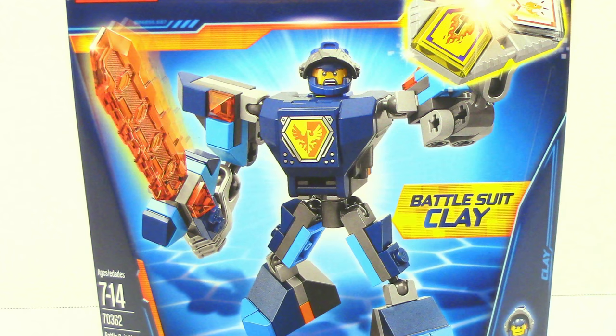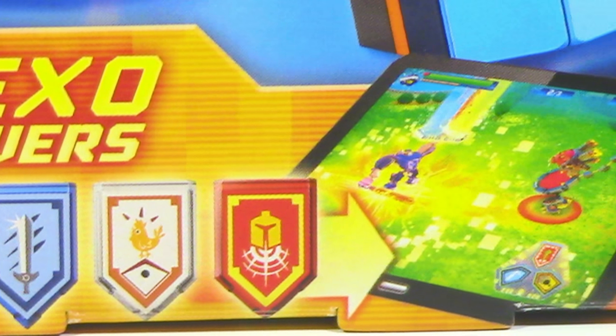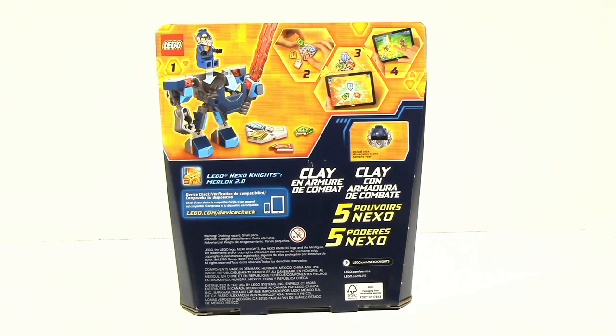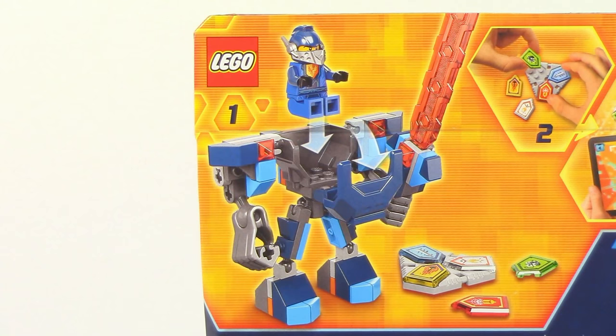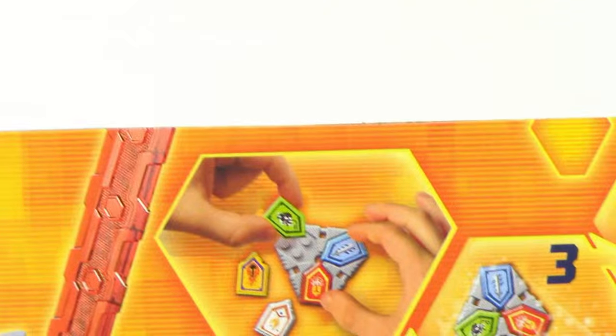On the front of the box you can just see Battlesuit Clay, and you can see that there are 5 Nexo Powers included in the set. On the back of the box, just like all the other Battlesuits, you can see how to put Clay in the Battlesuit, and you can see how to play the game with the Nexo Powers.